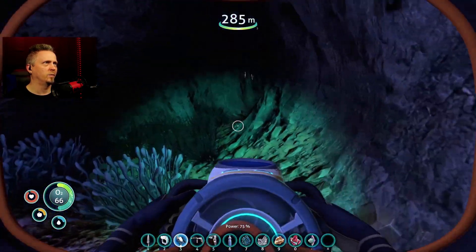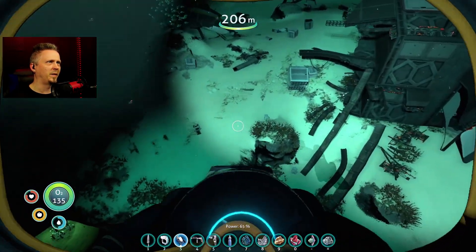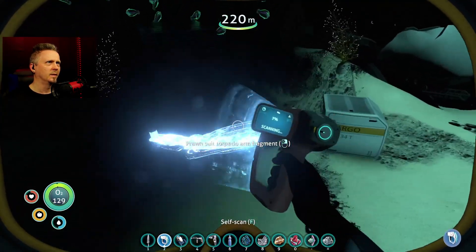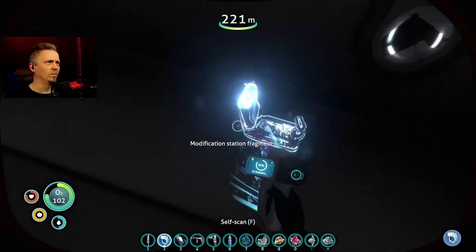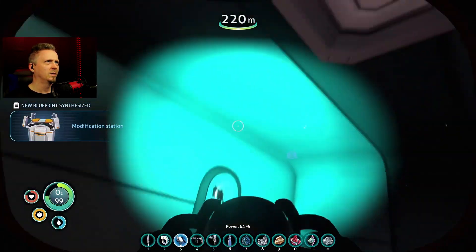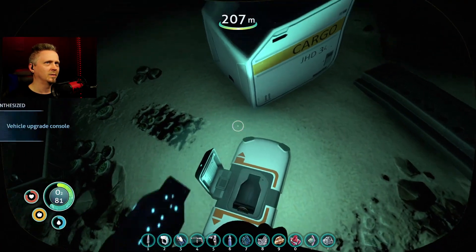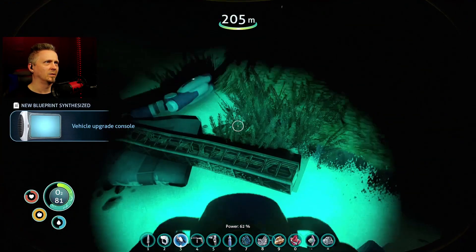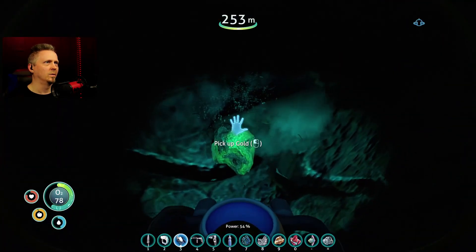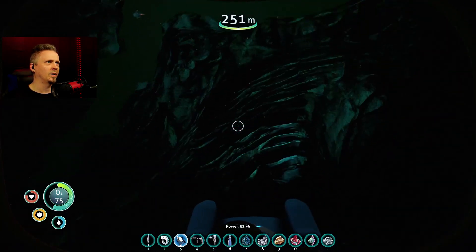I'm about to need some food — I've got water. The good big wreck — tons of stuff to scan. Torpedo arms! One more modification station fragment — there we go, unlocked! Still need diamond. Data box — what is it? Upgrade console. It's always good to be able to upgrade your vehicles. More gold, but at least it's the right outcropping.